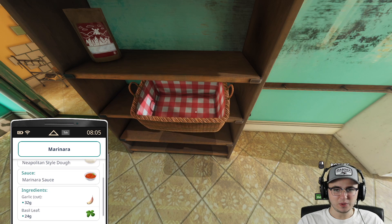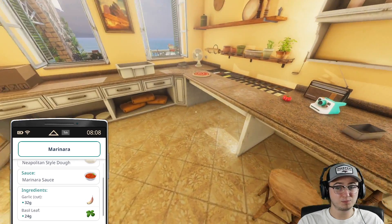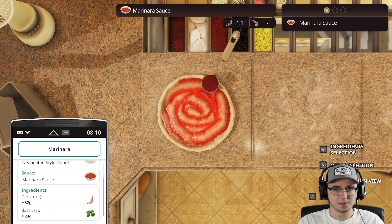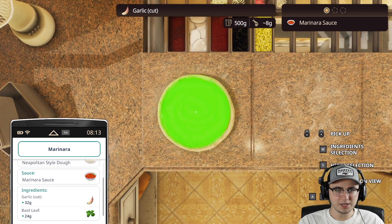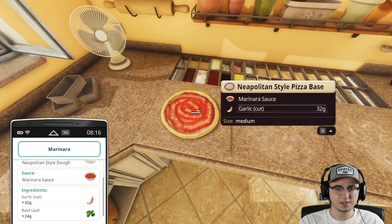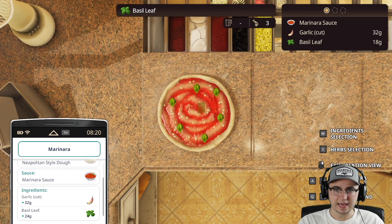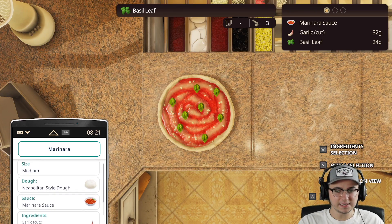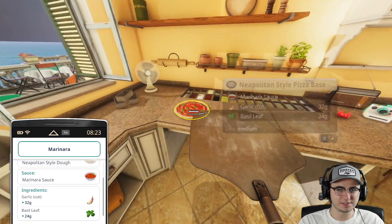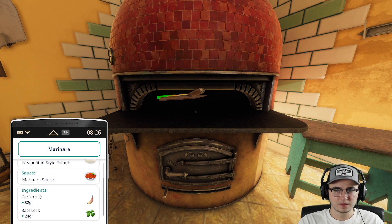Sometimes we can do things pretty easily and other times it's super difficult to do the simplest of things. Now let's get our 32 grams of cut garlic — it's 8 grams per scoop, so that's 8, 16, 24, and 32 grams of cut garlic. Then 24 grams of basil leaf: 9, 12, 15, 18, 21, 24. They didn't want any cheese or anything on it — that definitely makes our lives quite a bit easier.